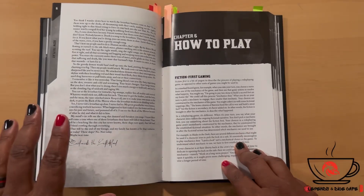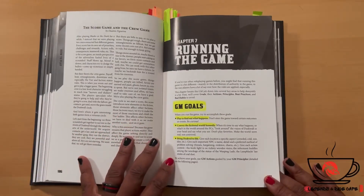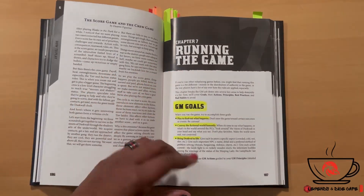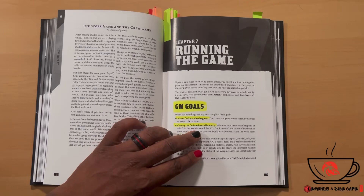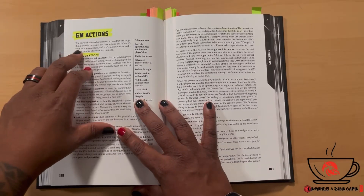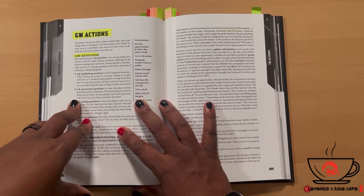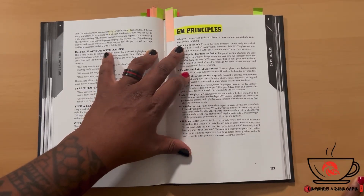Chapter six is 'How to Play,' going into more detail on things introduced in the basics and expanding on them — I'll leave that for you to discover yourself. Chapter seven covers running the game. GM goals include: play to find out what happens, and bring Dusk to life. The GM also has actions available when it's their turn to contribute. If you're not sure what to do, look at your list of actions and pick one.